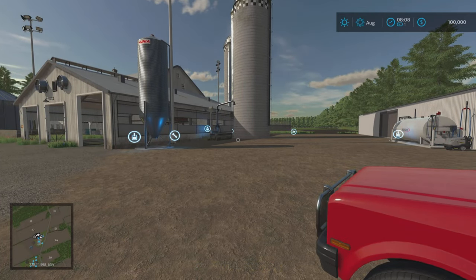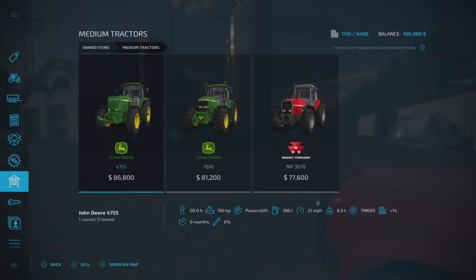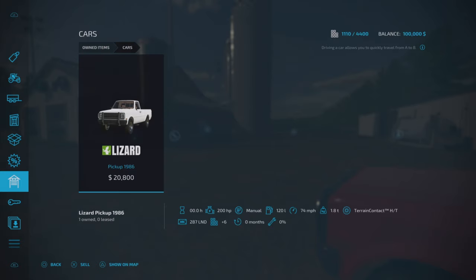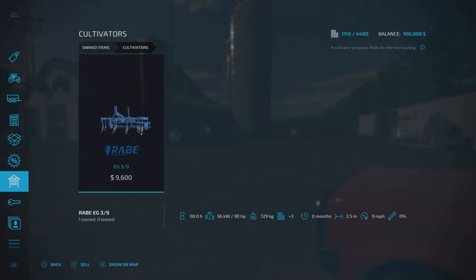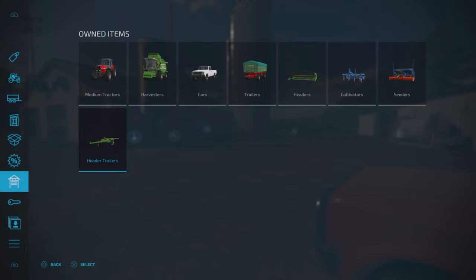The only mods in this map are the required mods - they're scattered around and aren't all placeable, so they'll be in your build mode. In new farmer mode it is 1,110 slots. You start off with three million worth of tractors: John Deere 4755, John Deere 7810, Massey Ferguson 3670, Deutz-Fahr harvester, the 86 Lizard picker, a Valga trailer, header for your harvester, cultivator, seeder, and header trailer.